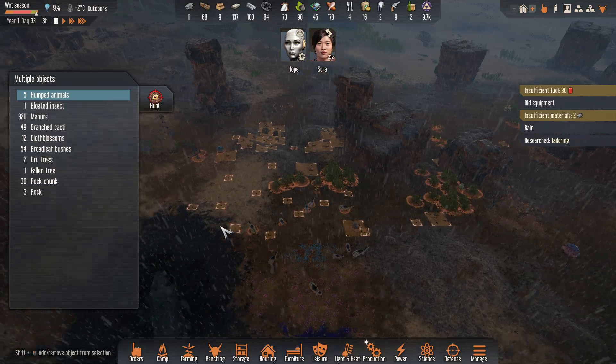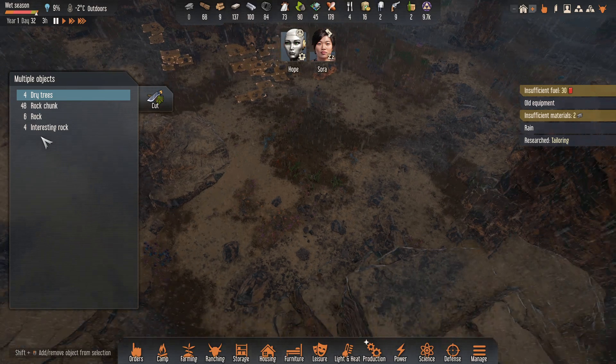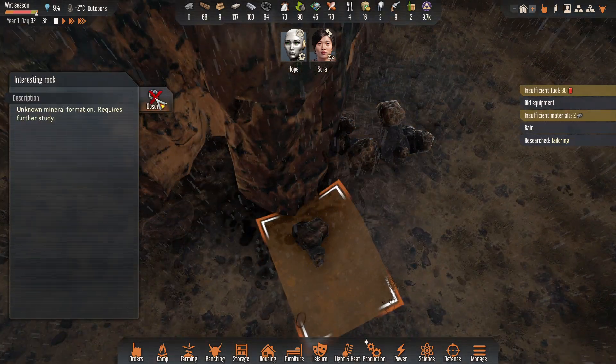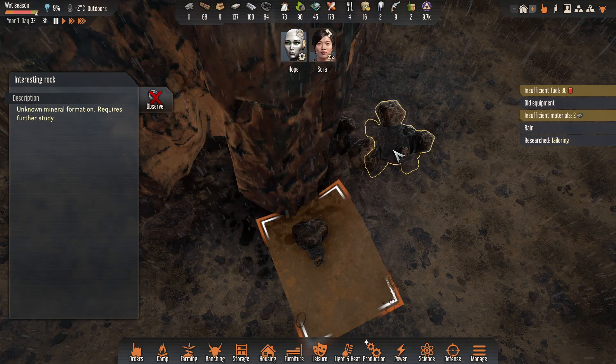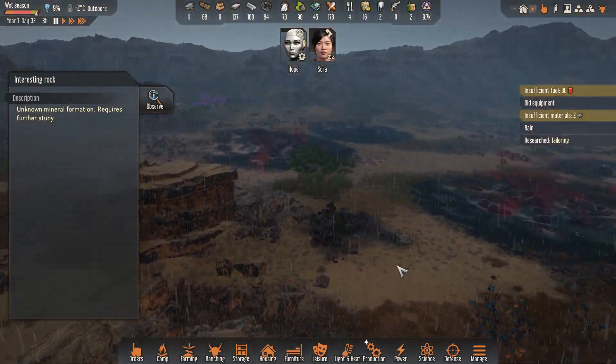I'm just not seeing it. I was looking around and I saw it somewhere. Interesting rock — that's where it is. So we'll get that observed. I'll make sure she gets the tailoring done first, and then with the iron ore I can start crafting the respirator.